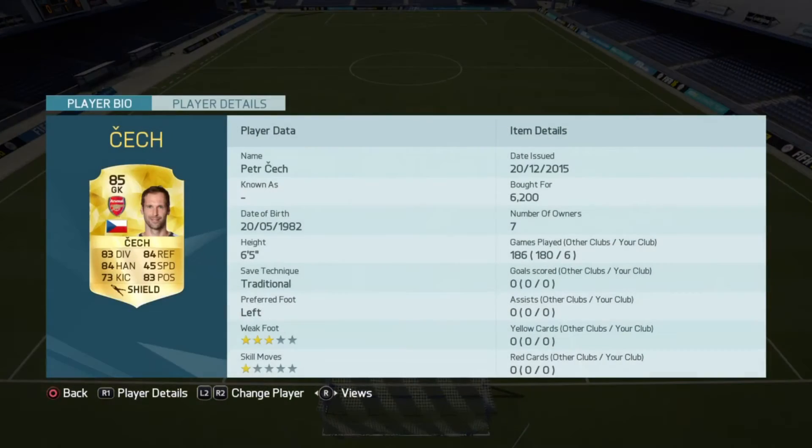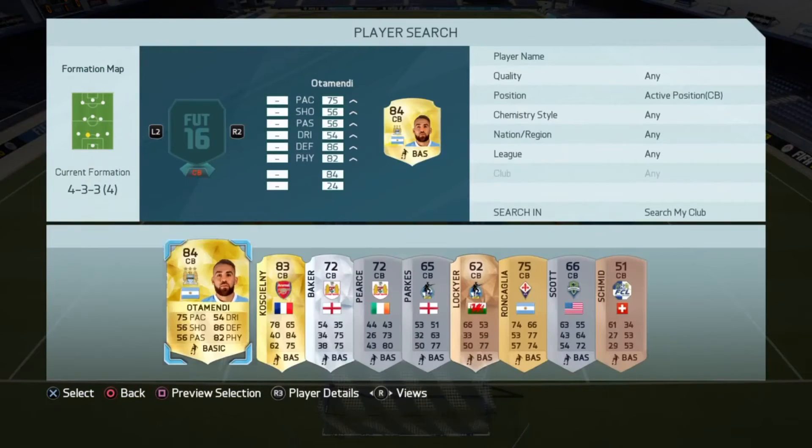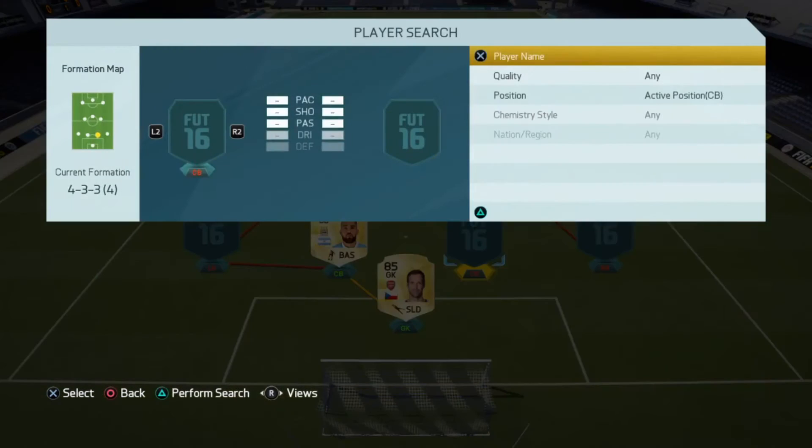In goal, the goalkeeper I absolutely love is Petracek's non-upgraded card. He saved me so many times — he is an absolute beast. The card has 83 diving, 84 handling, 84 reflexes, 83 positioning. Every time I build a BPL team I think I'm going to go to this card because he's an absolutely insane, incredible keeper in this game.